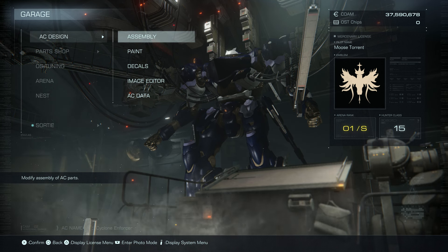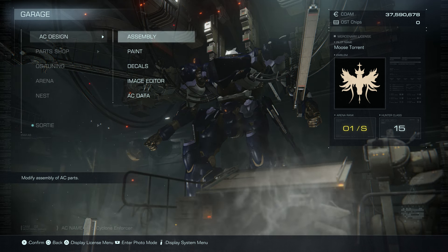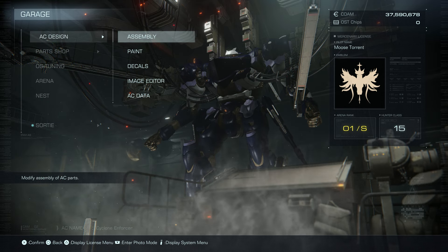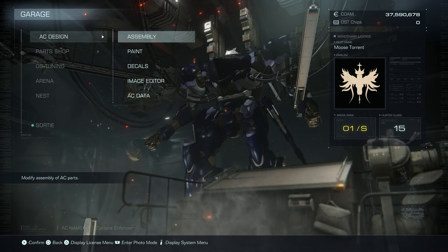Hello everyone, MooseTorrent here. You know me — I like to use the off-meta builds, the stuff that's more interesting, more unique, doesn't feel too overpowered. I stay away from those big heavy-hitting weapons until they get nerfed and no one likes to use them anymore. And that is why today we're using Cyclone Enforcer.